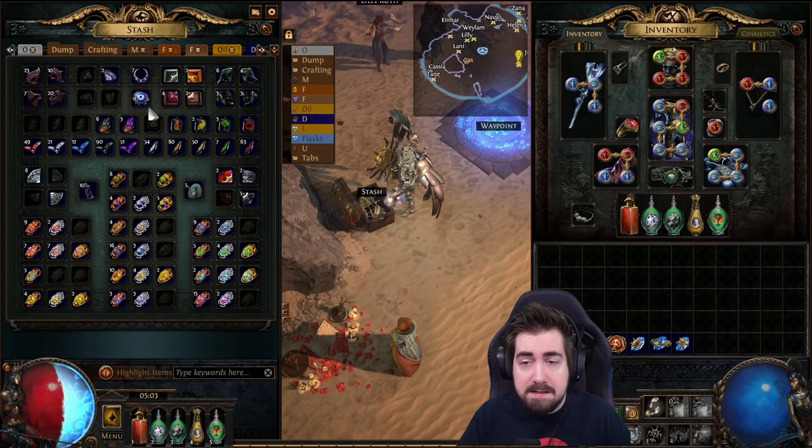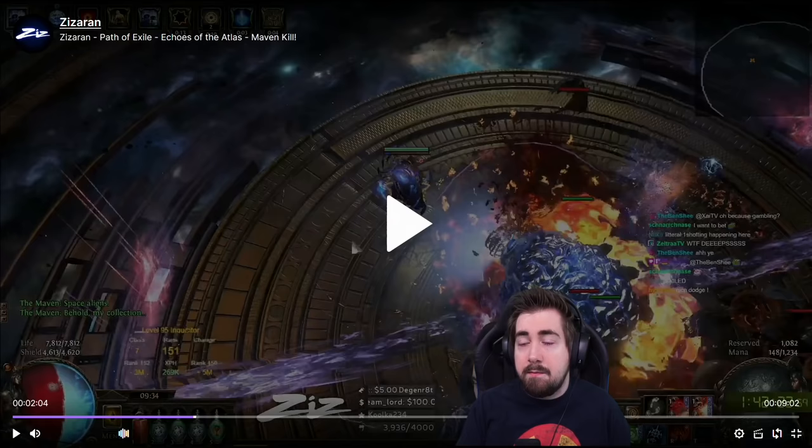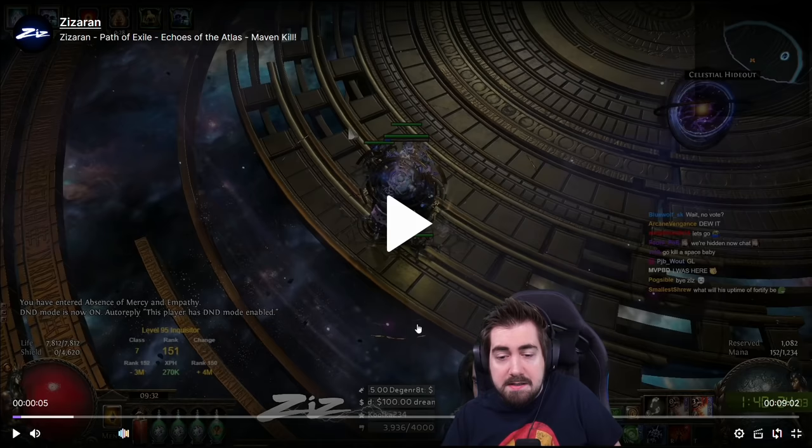I'm going to teach you how to kill the Maven and what I picked up during the fight. This is me doing it on my Detonate Dead Inquisitor, which I think is one of the best builds for the fight. Detonate Dead is extremely strong and I'll explain why throughout, and I'll talk about all the moves, how they work, and what they do.